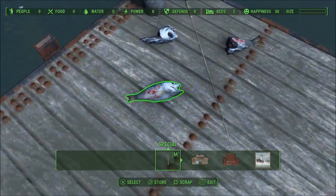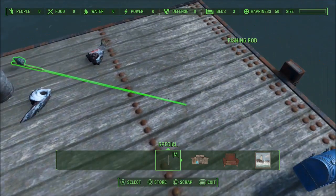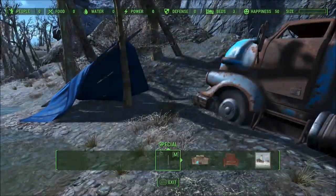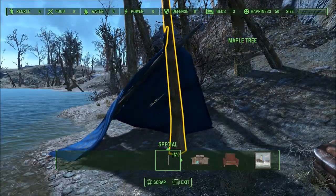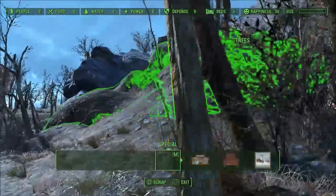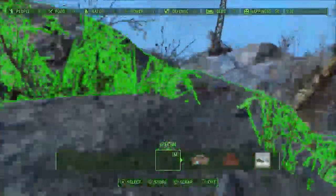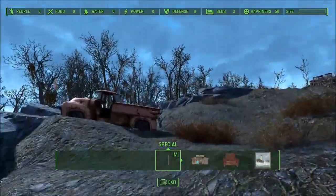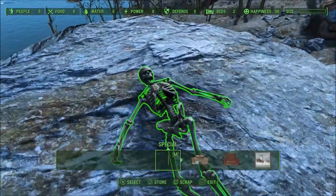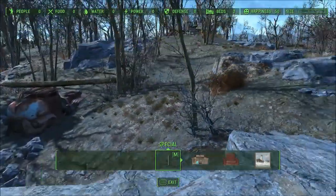Some items like fish and buckets can't be scrapped, so we'll store the fish. We're right at the edge of the build area there. I'm trying to find the other lanterns but I haven't found them yet. There's another dead one — ah, there it is. It's a sneaky place to hide it, but okay.